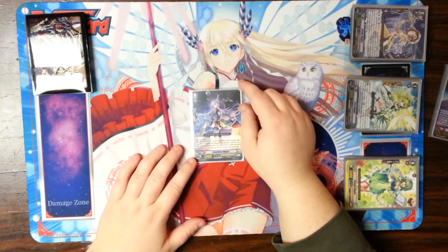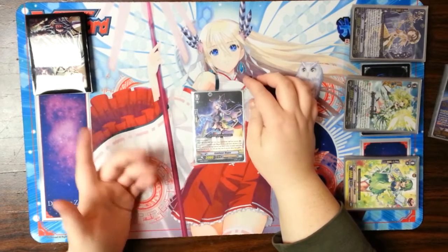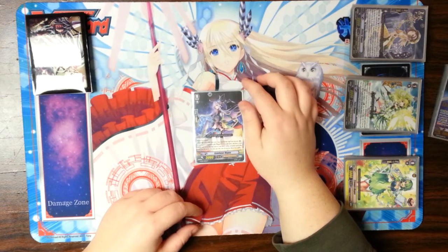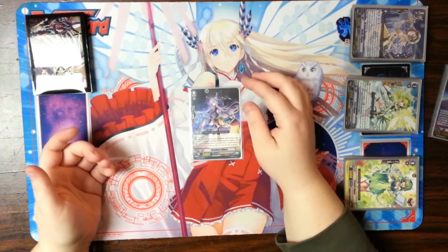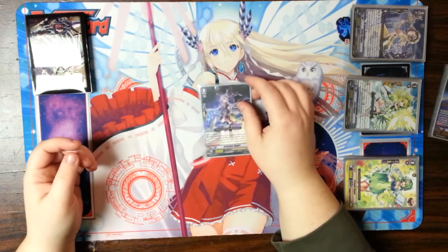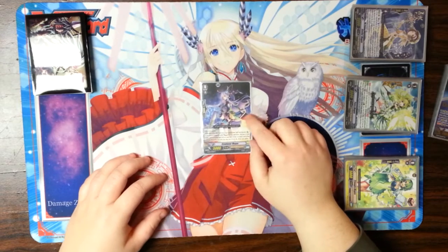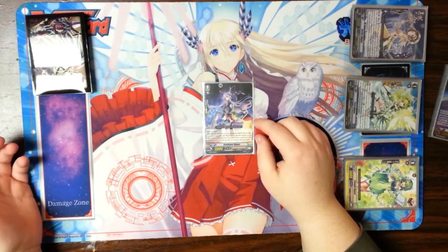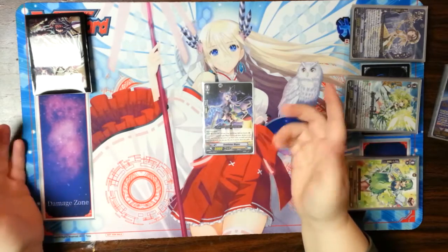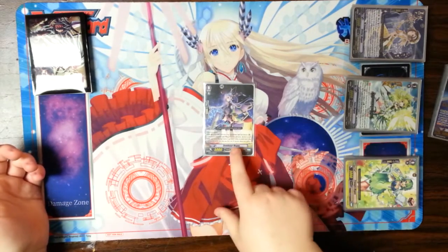She is put into your soul when she boosts. If you have a Magus as a Vanguard, you can declare the top card of your deck, reveal it, and if it's correct, put her into your soul and draw two. So it can help you get some hand advantage, get a card you don't want — say, not a trigger — off the top of your deck. Just helps with triggers and such. I really enjoy her art as well, she's very pretty.